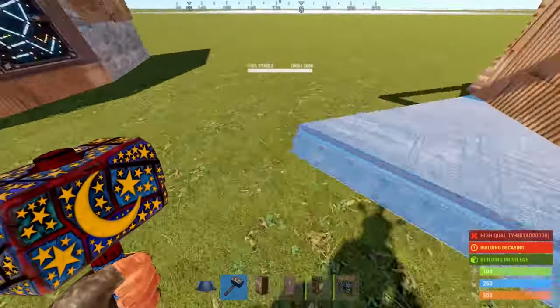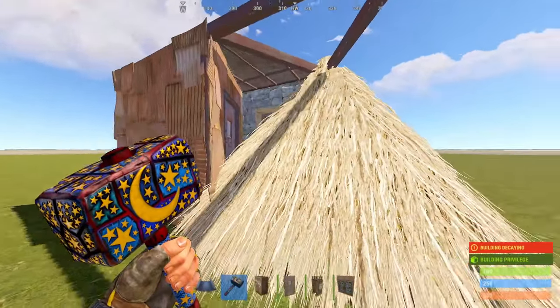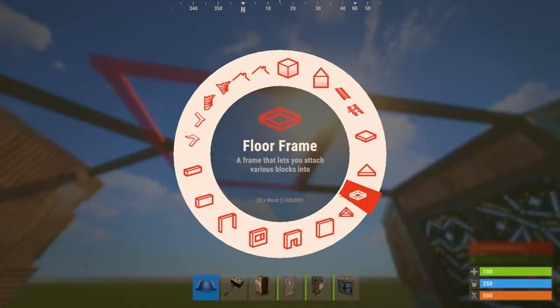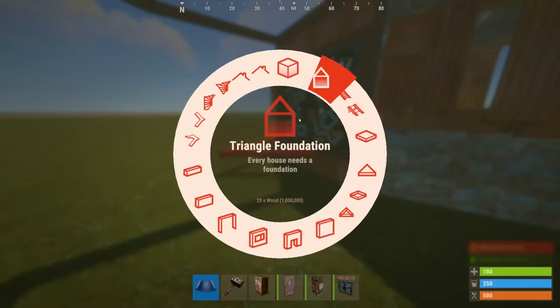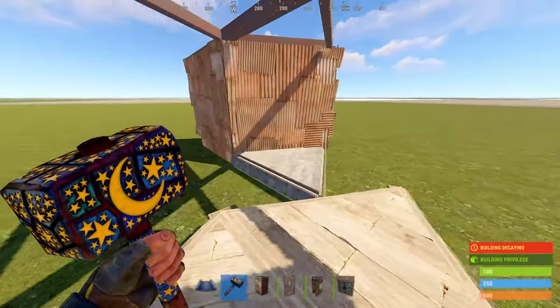Now you can see that the bunker can be opened with a triangle roof. It must be like this so we can still disconnect the TC. Next, connect the gatehouse to the external with a square frame, and then three more triangle frames. In the event that you need to disconnect your external, place four triangle foundations from the gatehouse like so. You can upgrade them to wood if you want to leave them there permanently.